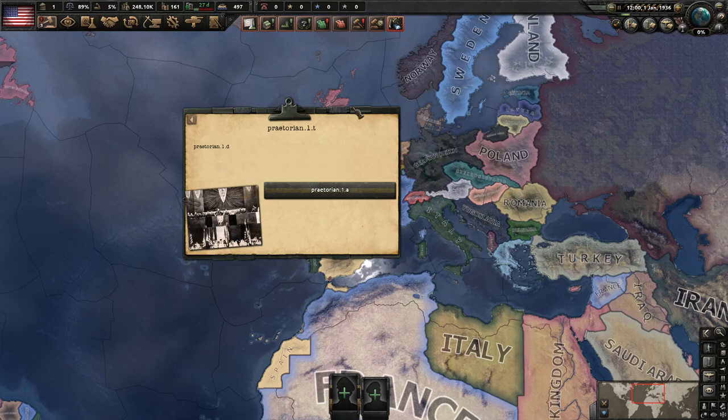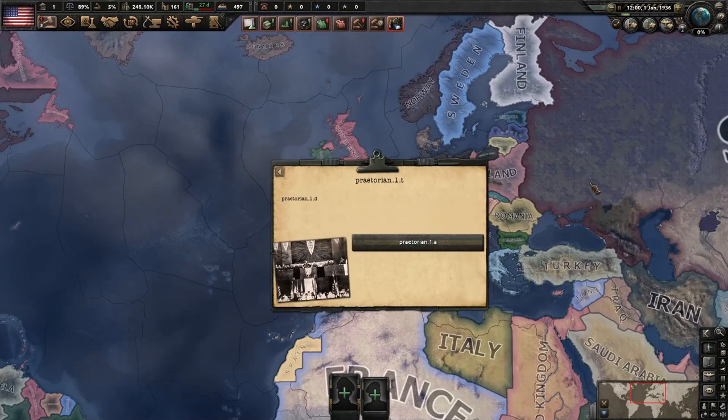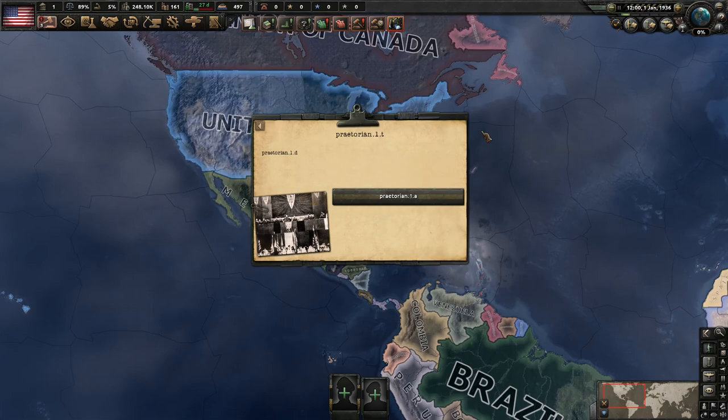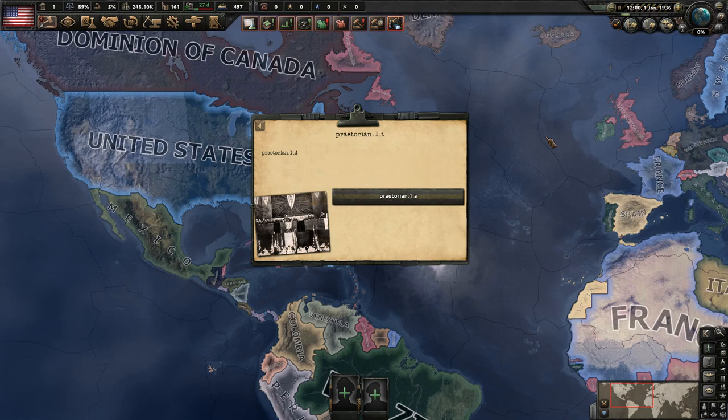There might be some hiccups from the focus trees where more than one communist faction ends up forming — I'm hoping everyone will join the British faction, the Allies. We'll ride with whatever happens. If everybody doesn't join the Allies, or another faction rises up, or someone doesn't go communist as intended, we'll just keep playing and deal with it. Hopefully this results in the outcome we want.